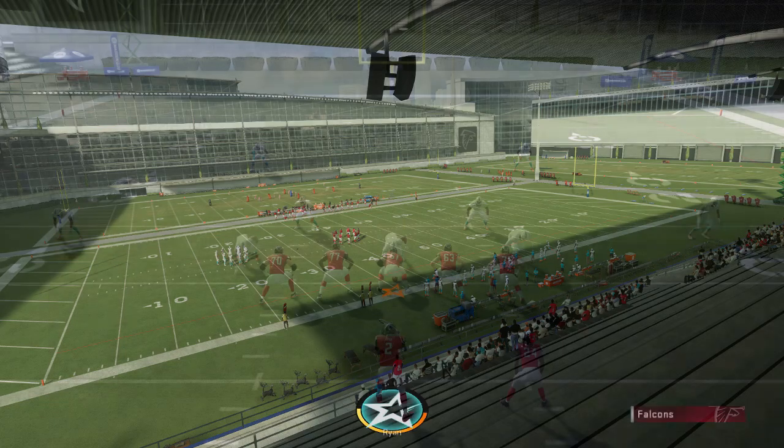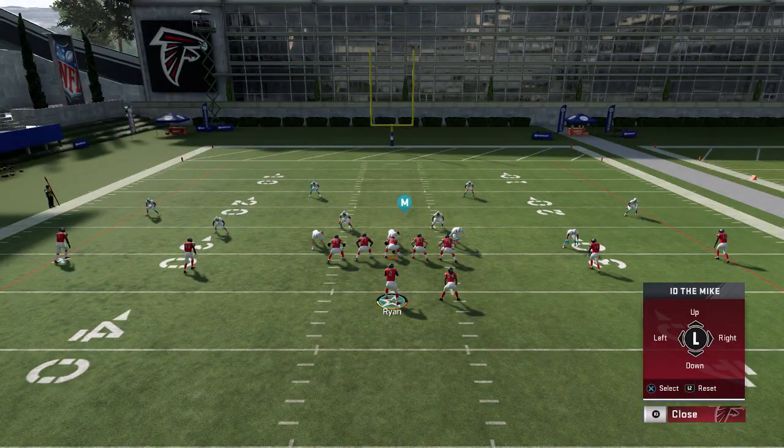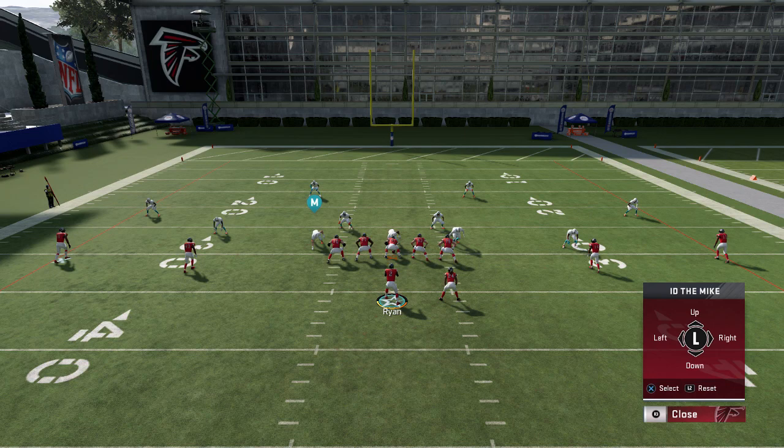We're gonna do random play. When I do random play, the first thing I'm looking at is the defensive line. They have one, two, three people. They have two people right here. So what does that tell me? You see this big hole right here? That means I should have the ability to run. I had the chance to run because there's a hole right here and there's one right here. You have one, two, three.